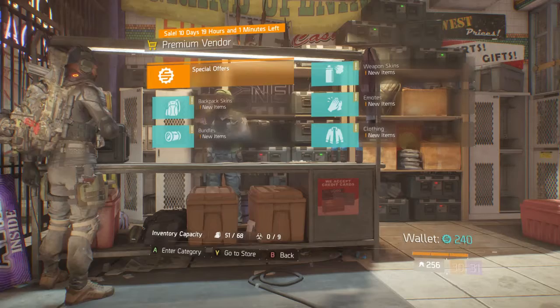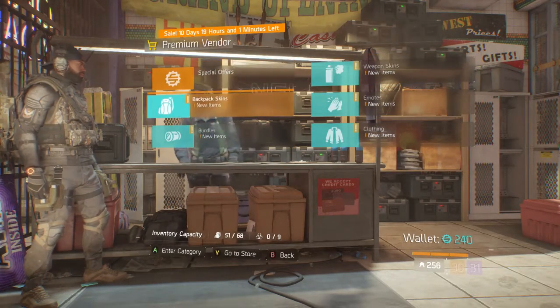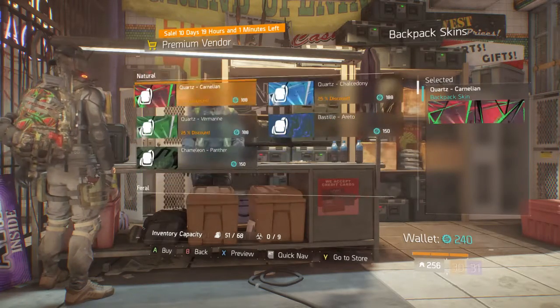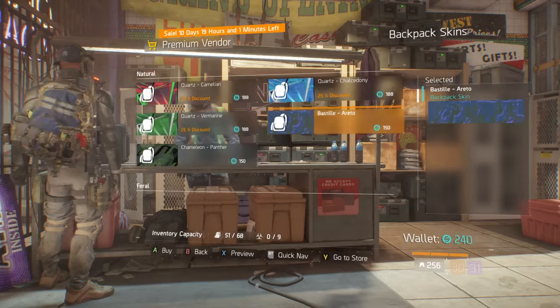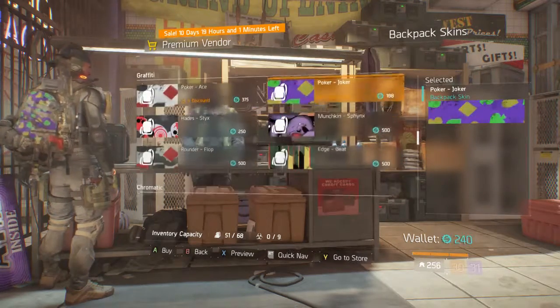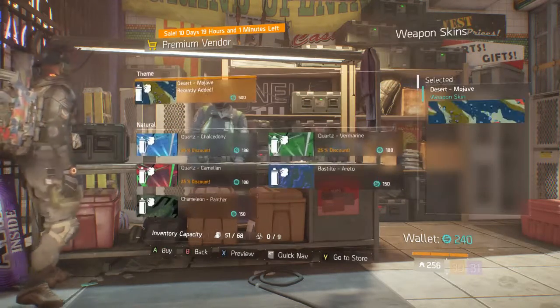You can come right over here to the premium vendor guy — he has a whole bunch of stuff from clothes to emotes to backpack skins. I'm not really into backpack skins, they don't really do much for me like weapon skins do.